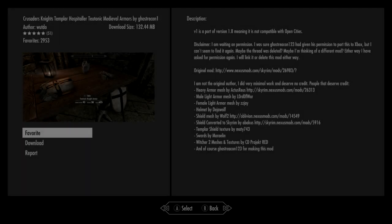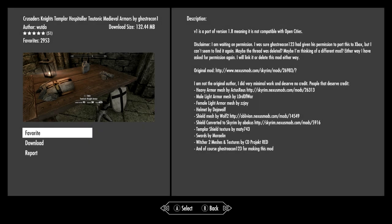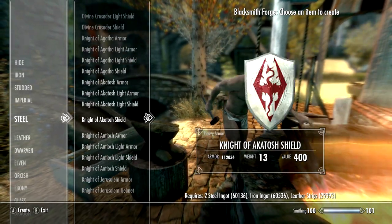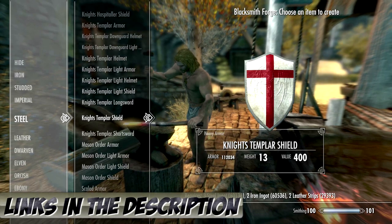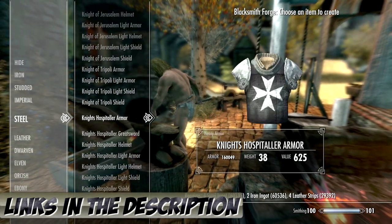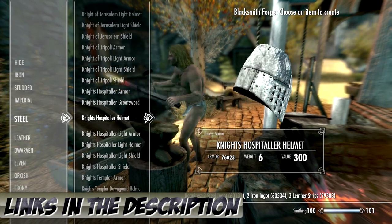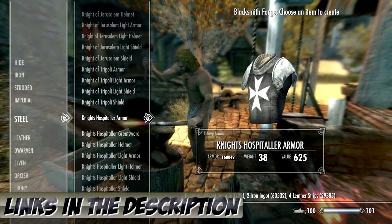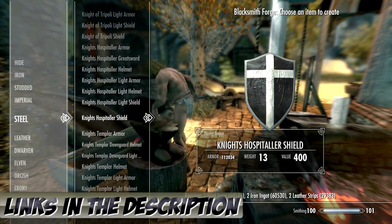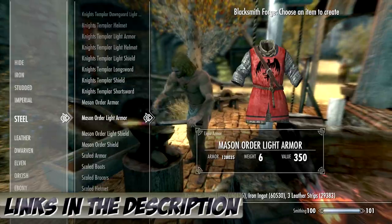Our third spot is this one. The idea has been changed ever so slightly — when I covered it, it was called Temple Knights, and now it's called Crusader Knights Temple, with a bunch of other stuff integrated as well. The mod author upgraded the description, which is really cool. It adds a ton of stuff to the game, with a download size of 132 megabytes — quite pricey, but in conjunction with what you get, it's really not bad at all.